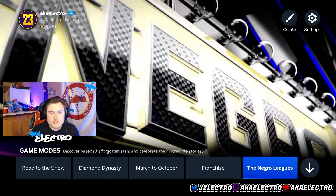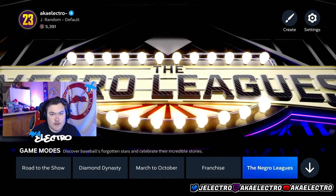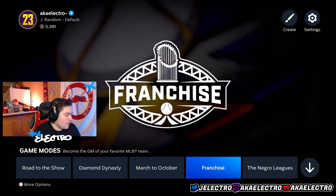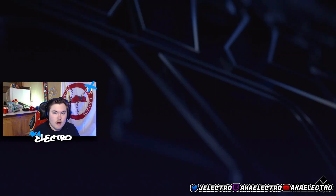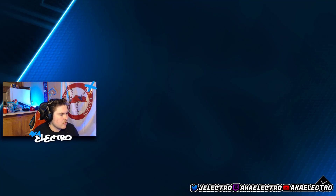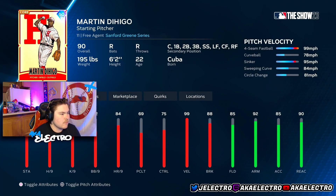I'm recommending you go into the main menu, do these missions, and get these cards immediately. You'll get a full 99 squad — all of them can pitch and hit, they're all pretty much like Shohei Ohtani. Martin can legit play every single position and pitch. This dude has 120 power — it's just insane.